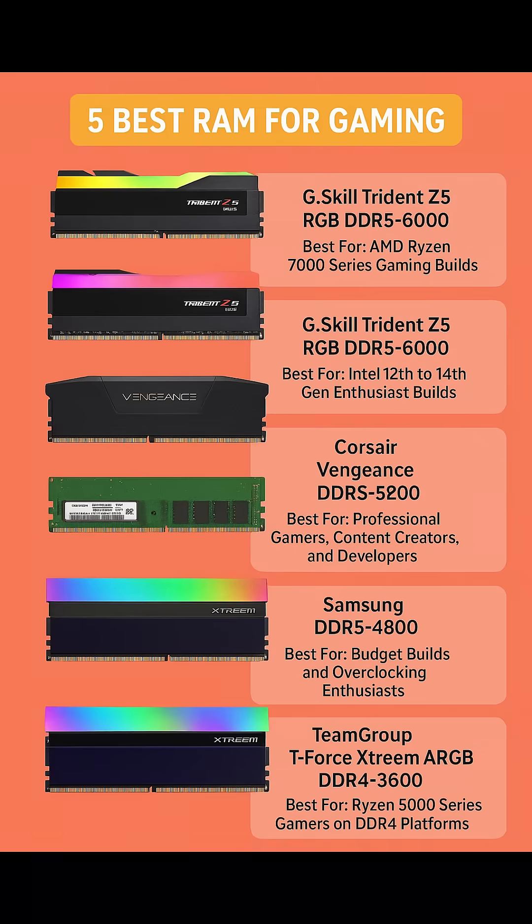5 Best RAM for Gaming. Number 1: G.Skill Trident Z5 Neo RGB — Best for AMD Ryzen 7000 Series gaming builds.